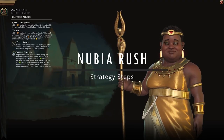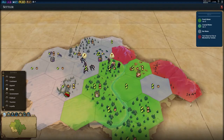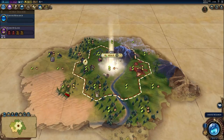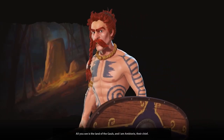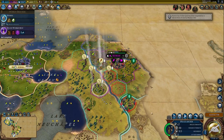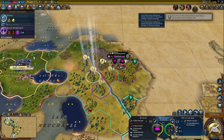Here is how to execute the early rush strategy with Nubia successfully. First, your starting location needs to have decent production with hills and resources from mining to complement Nubia's ability. It is important that at least one neighbor is relatively close, because you only have so many turns before they progress to crossbowmen and put up walls — which can happen as soon as turn 40 to 70 on deity level, without Hammurabi in the game.